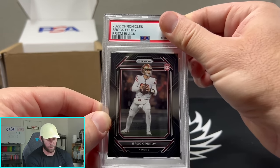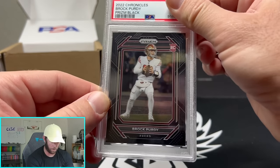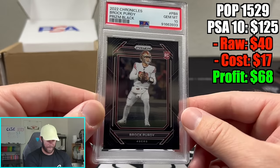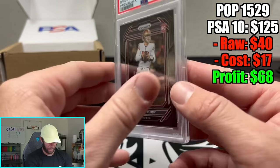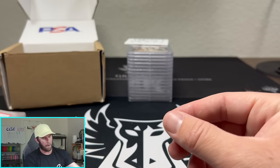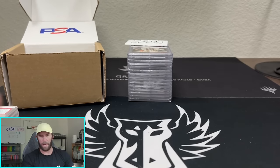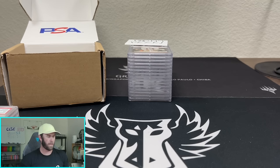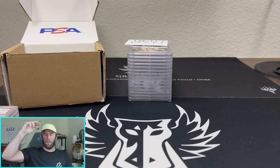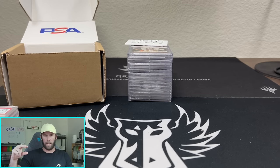Next one is Brock Purdy. I wish this was a Prism Black Silver — but we just have a Prism Black here. Prism Black, Brock Purdy — and that is a 10. That is a big card right there. Prism Black, Brock Purdy out of 10. And I'll check the comps as we go — each one of these costs about $17 to grade. I'll try to do a little calculation of how much the card is raw, how much we paid for it, and then what the graded comp looks like.